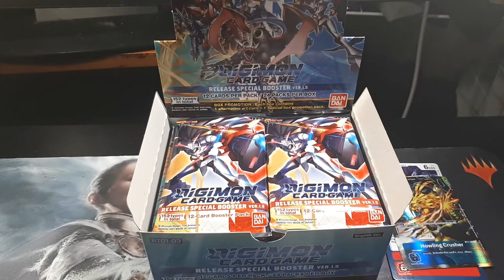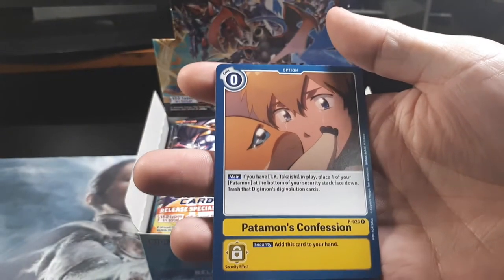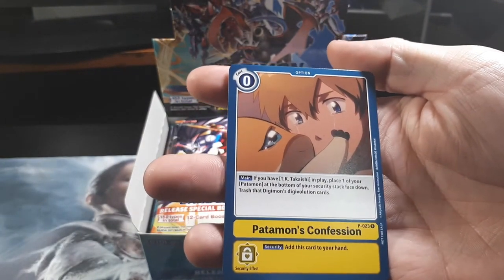Let's see if we get a repeat. I wouldn't be surprised. There's like, what, 152 cards in this set? Yeah, 152 types in total — most cards aren't included in that set. Earlier when I opened your packs, I opened the Howling Crusher. I think that's an alternate. In the Patamon's Confession. That looks... I know this scene.